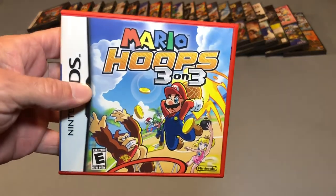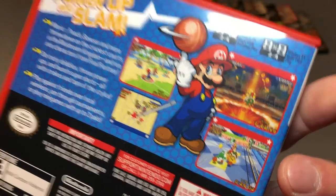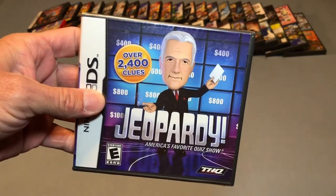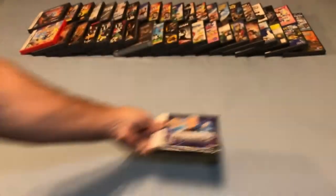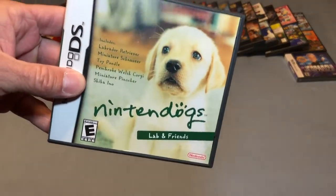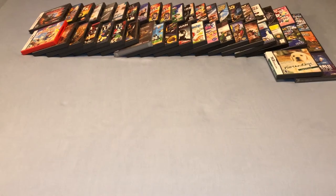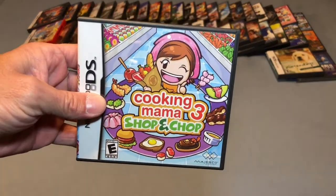Mario Hoops 3 on 3 — this is another game that's actually really fun. A sealed copy of Jeopardy — rest in peace, Alex. Nintendogs: Lab and Friends. Cooking Mama 3: Shop and Chop.